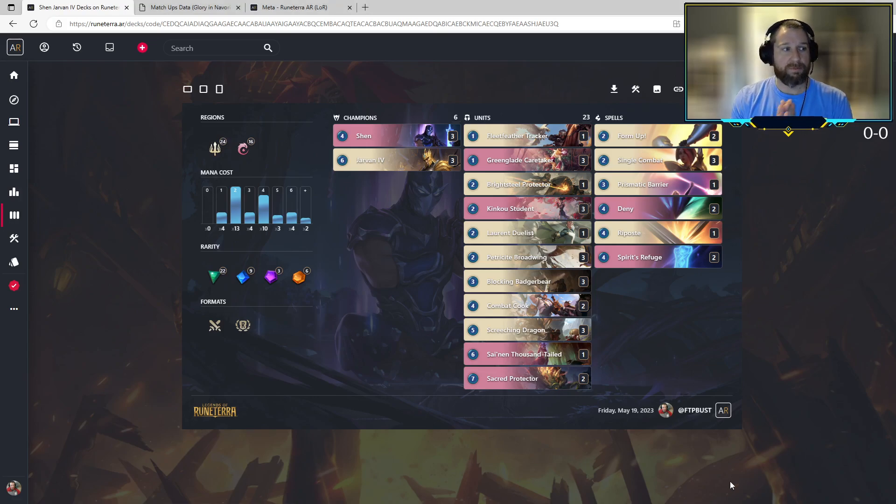Hey everybody, it's Bust with Battles with Bust number 374, and today we're doing Battle with Shen Jarvan. We are continuing our playthrough of the lineup that got second place in the NA World's Open Tournament. This was a lineup set to be good against Karma Set, and also be good against Samira Fizz.